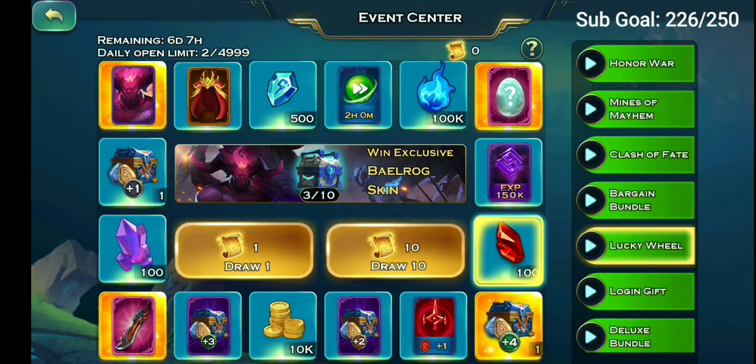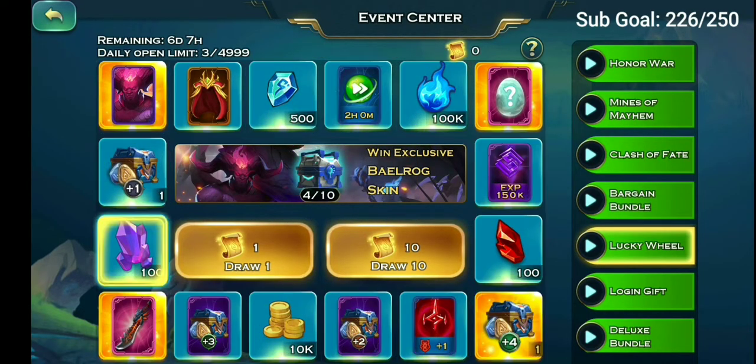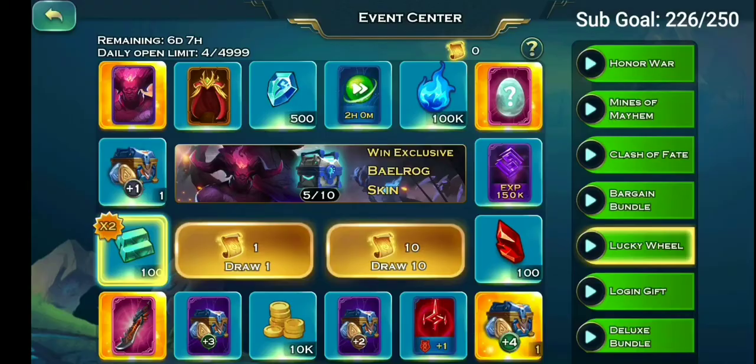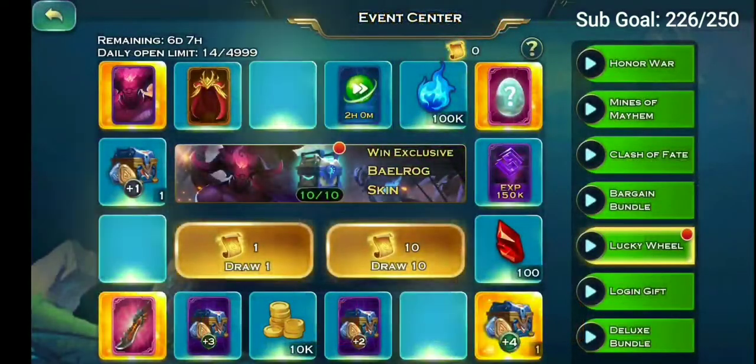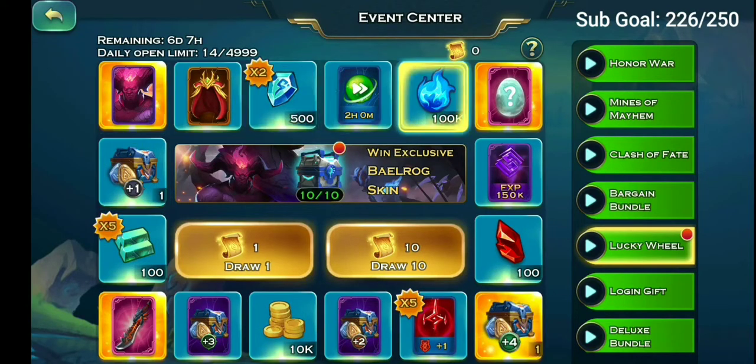Let's go for another spin. I really want that plus-four room chest — it looks pretty awesome. Let's throw 10 of these at once and check it out. No skin, so we'll be doing single draws from now on.